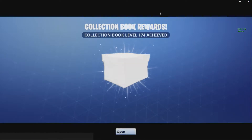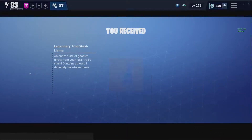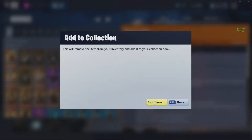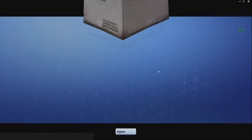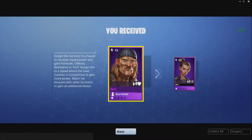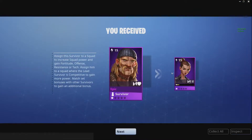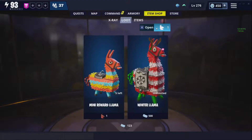Collection book level 174 — one legendary troll stash llama! That sounds amazing. Let's collection book these guys which I don't use and see what I get.